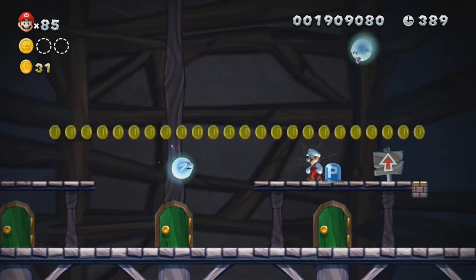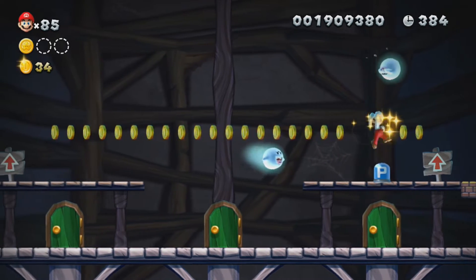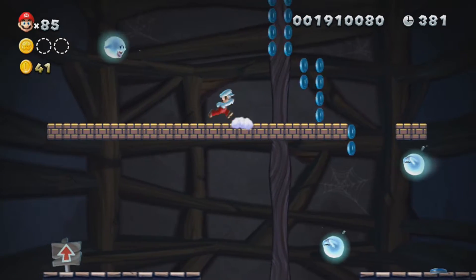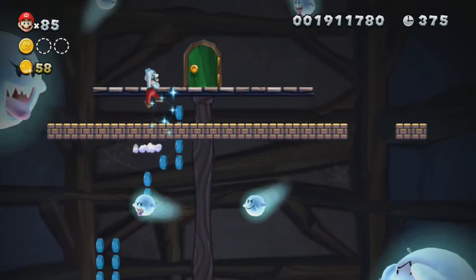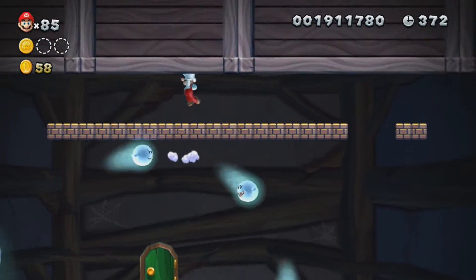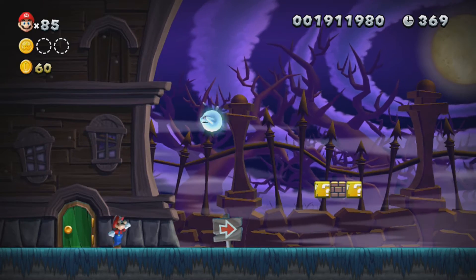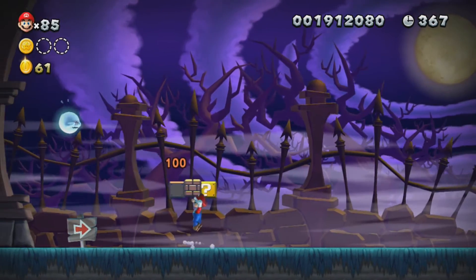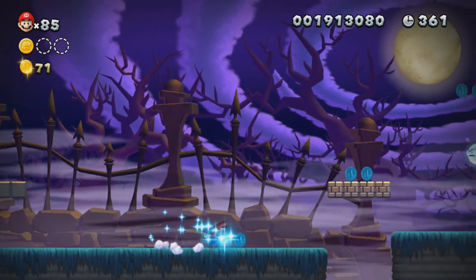This is where the secret exit is. I guess I have to go through this level twice anyway. Actually, this is not the secret exit — you just want to hop all the way up. If you can make it to the top there, you saw there was a door up there; that's actually where the secret exit is. But I need to get the regular exit anyway, and I need to go back for the second star coin, which I know where it is — I just sort of forgot about it.